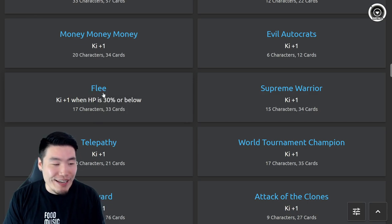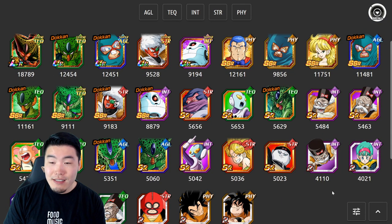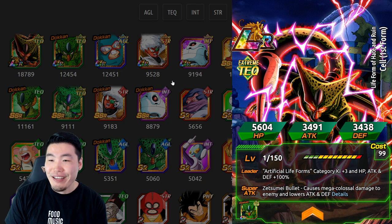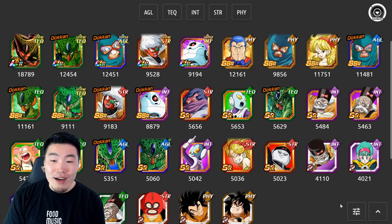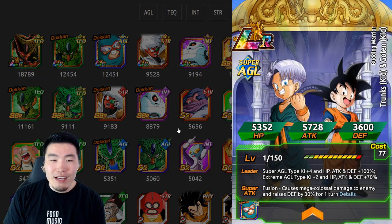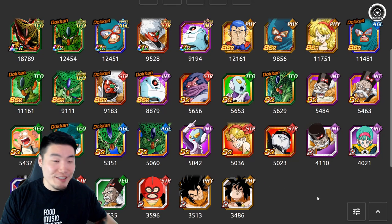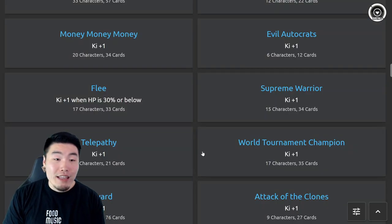Even something like ki +5 below 30% would make sense as a huge boost when you're almost dead. But ki +1 is just ridiculous. Let me check who actually has this link — yeah, the pool is garbage. The only decent unit here is the LR Cell first form, and otherwise you're not even going to be running most of these units. Flea needs to be changed; it's the first priority.